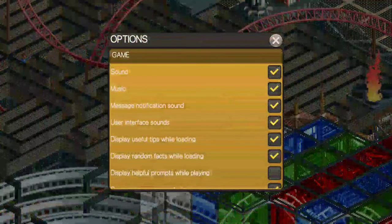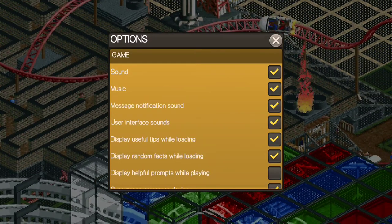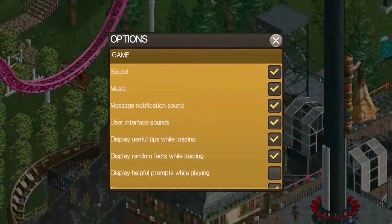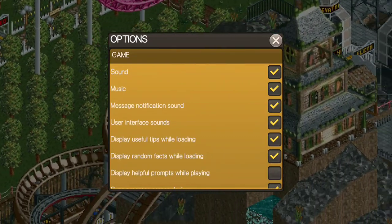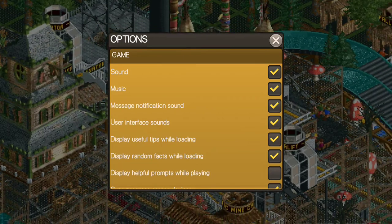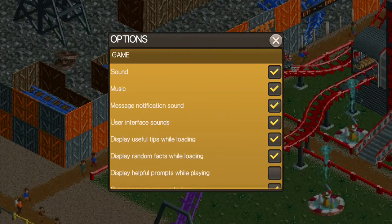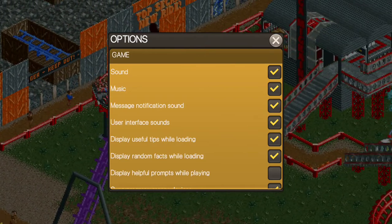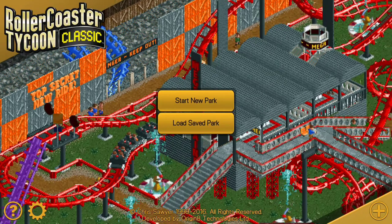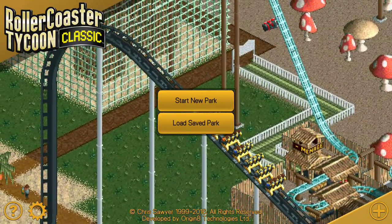Roller Coaster Tycoon Classic is basically based on Roller Coaster Tycoon 1 and 2 from the PC era. It's essentially the predecessor to Roller Coaster Tycoon for mobile that they released. Granted, Roller Coaster Tycoon for mobile is a little more eye-catching and modern as far as UI and graphics go, but Roller Coaster Tycoon Classic is basically a port of the original games for your mobile device.